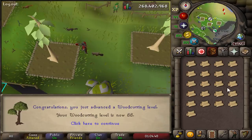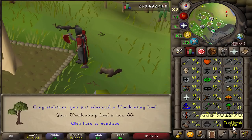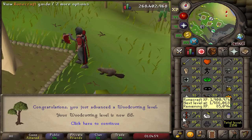Knocked out two woodcutting levels while on this construction grind, and also the beaver pet which you guys just saw. But 88 woodcutting, 21.56 total. Hopefully I can get 90 on this grind to get all these logs for construction, and then I can do some AFK redwoods, which would be great.